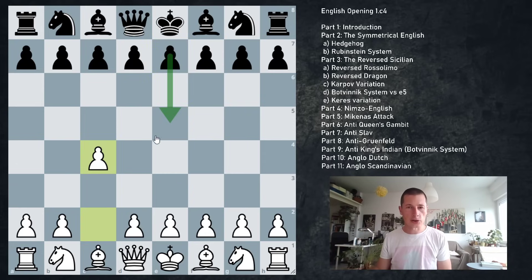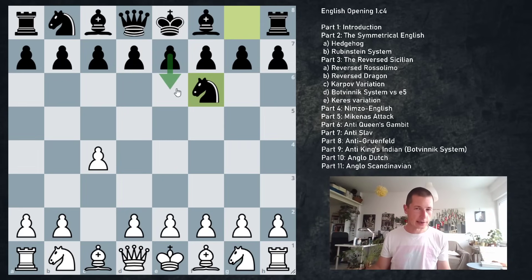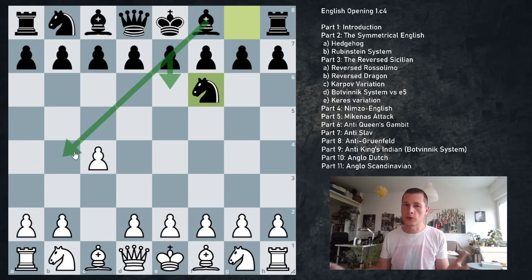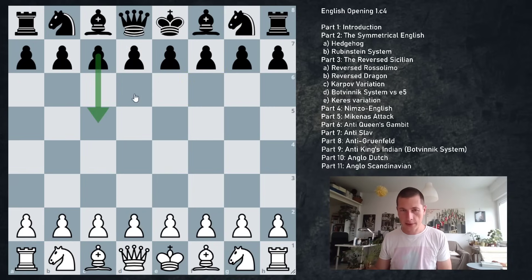The third major group of defenses against the English starts with knight to f6. These we are going to divide into the Nimzo English — when black plays knight f6 and pawn to e6 and then tries to play bishop to b4, so black is trying to play the Nimzo Indian defense, which we're not going to allow. And finally, against this setup, instead of allowing the Nimzo English, white can choose to play the McKenna's attack with pawn to e4. So the three major groups are c5, e5, and knight f6.